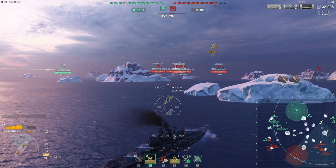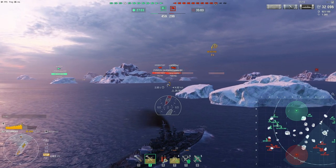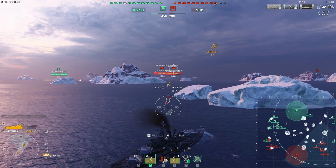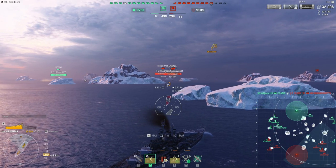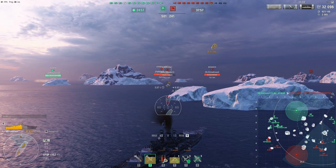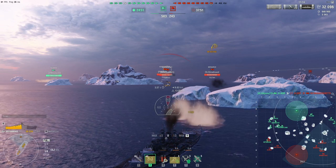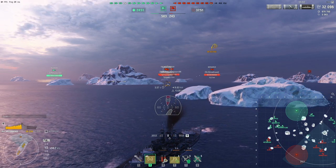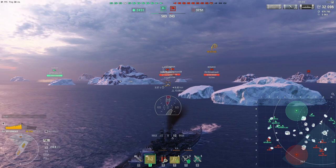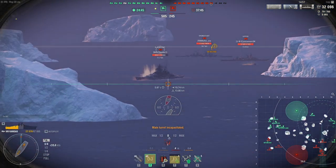Also, unlike the Minnesota, the Kansas actually has 32 millimeters effectively all over — bow, stern, deck armor, side armor — everything is 32mm. Which means that if a Grosser Kurfurst gets in secondary range, you need to run. Except you go at 24 knots and she goes at like 30 knots, which means you can't run. So I don't know what you're supposed to do.